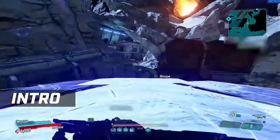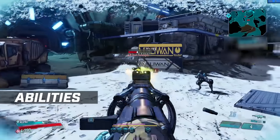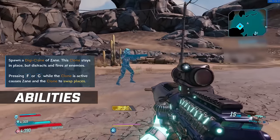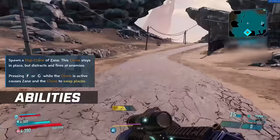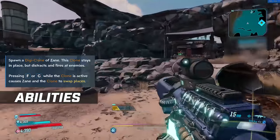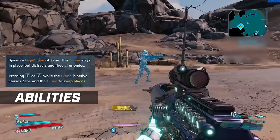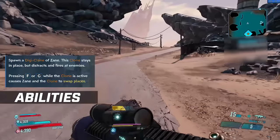Before we go into the different playstyles of Zane, let's go over his abilities and the augments they include. In each of the skill trees, Zane has an ability, and he can pick two of the following three. In the Doubled Agent tree, you have the Digiclone, which spawns a digital copy of Zane — the clone stays in place but distracts and fires at enemies. Pressing the button again swaps you and the clone's positions, so you can zip around teleporting from place to place. Your Digiclone does have health and shield and it can die, so be wary of that.